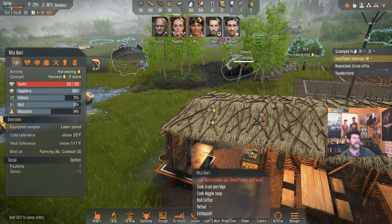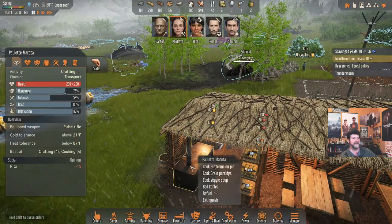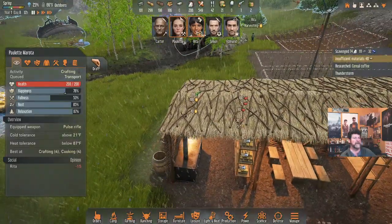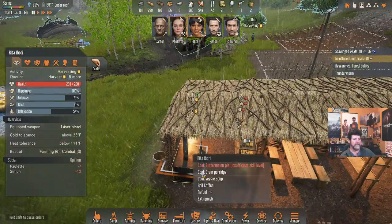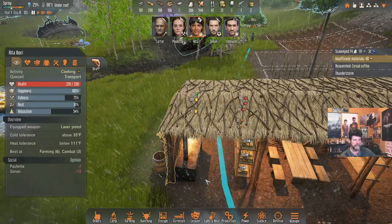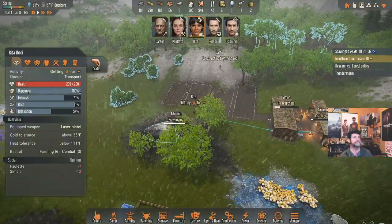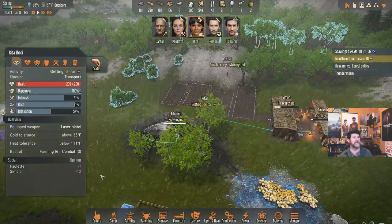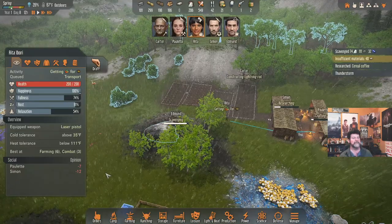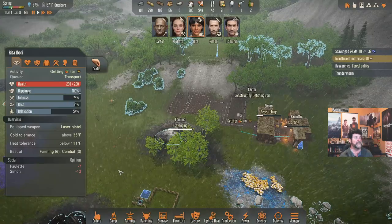Paulette can make it — yes she can — but Paulette's busy making crossbows or something. Rita, come on out and make us some veggie soup. Let's do that — that'll keep you busy. Now of course Carter is constructing a lightning rod in the middle of a lightning storm. Maybe that wasn't the wisest choice.